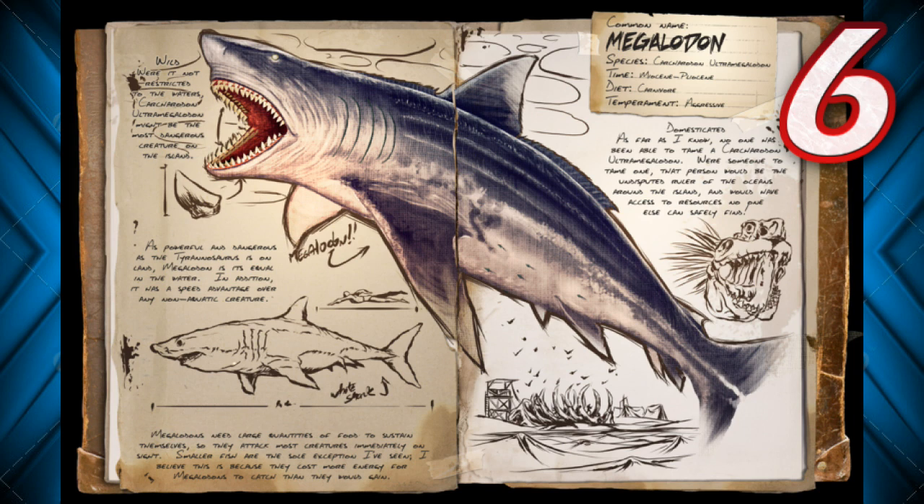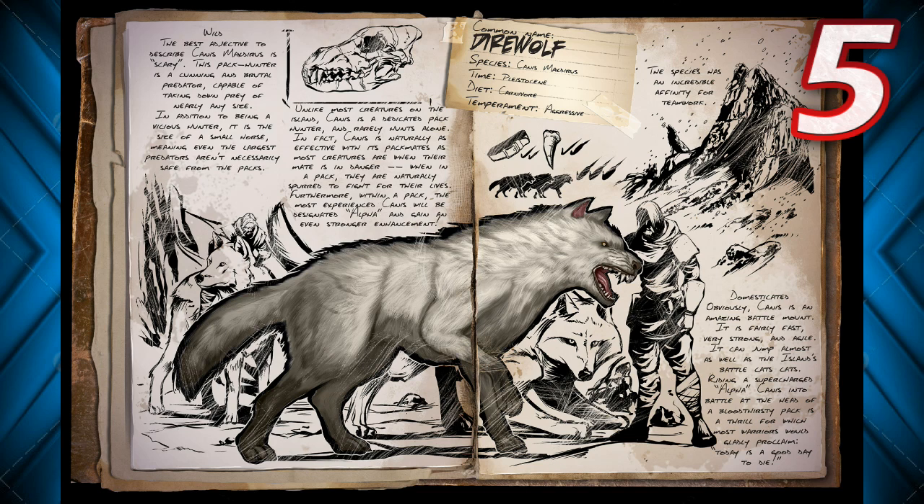Moving on to number 5, we have the direwolf — a brand new animal added to the game. This thing is absolutely vicious. It is super fast, very strong with the hits, and just keeps coming at you. I was actually fighting one and it broke my armor and almost killed me. Very high attack speed, very high attack damage. They're actually difficult to kill — not too strong, but quick and agile with very high damage.